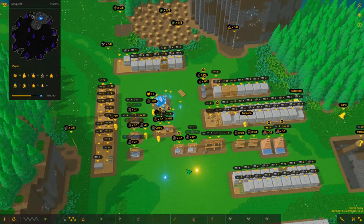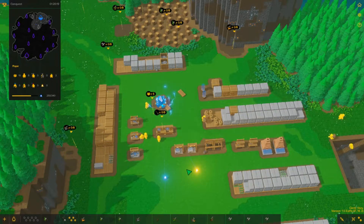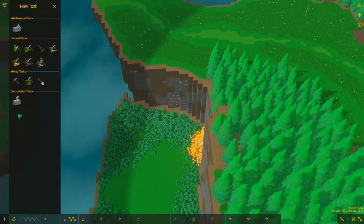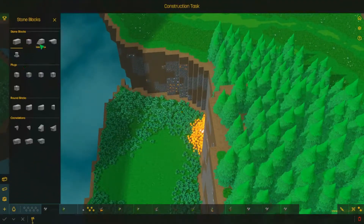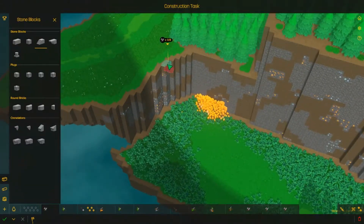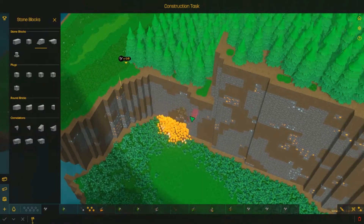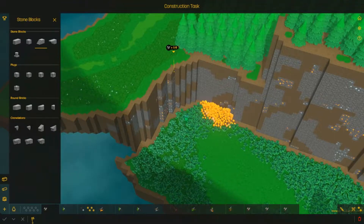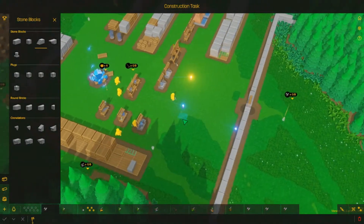Whoa, that's interesting. If you press Alt, it shows you all the supplies you have. Can I build stairs all the way down here, or is this too far? That is not what I want to do. Cancel that. That's a lot of bricks. Let's not do that yet.